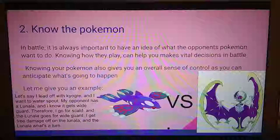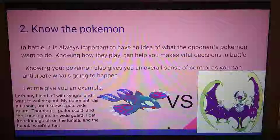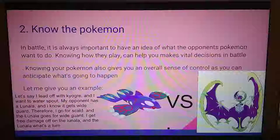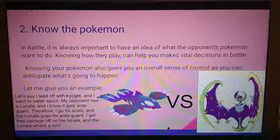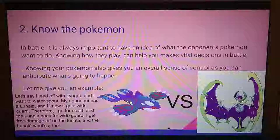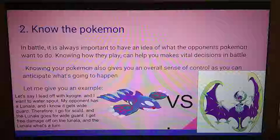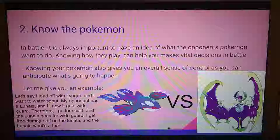Second, know your Pokemon. In battle it's always important to have an idea of what your opponent's Pokemon wants to do. Knowing how they play can help you make vital decisions in battle. For example, if I see an Amoonguss, I know it's a very bulky supportive Pokemon that often carries moves like Clear Smog, Spore, and Rage Powder. Then a Pokemon like Tapu Koko is a very fast Pokemon that can hit very hard, or be used as a supportive Pokemon with Assault Vest.